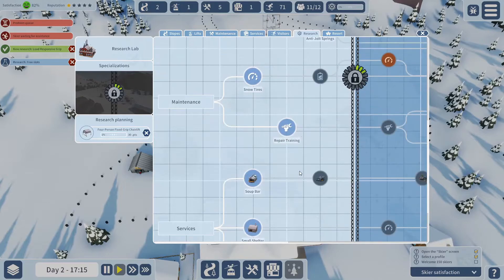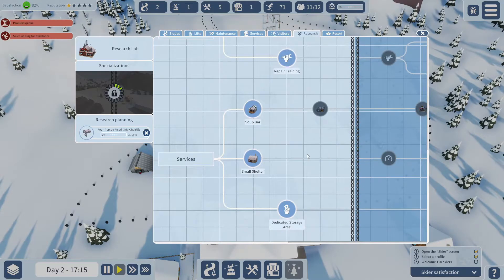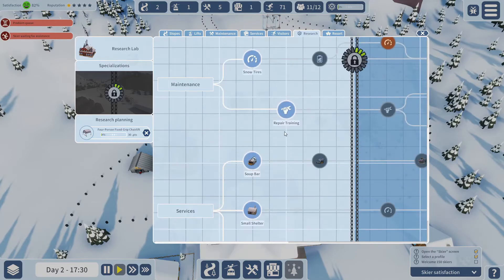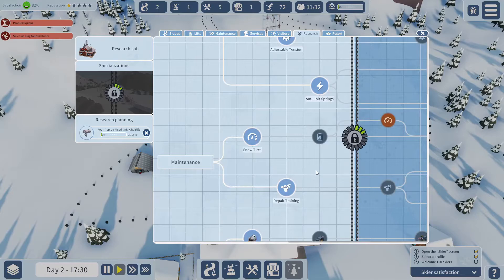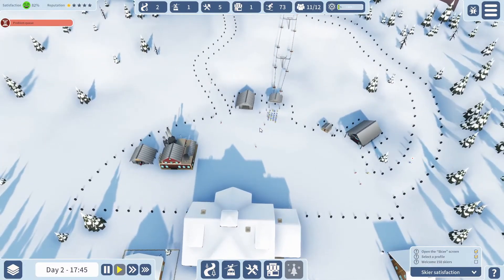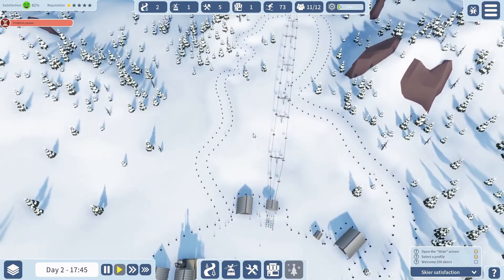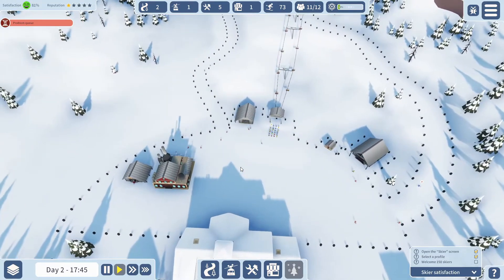There is a lot of stuff you can research to unlock different buildings, which will meet the different needs of people — different food, shelter from the environment. Anti-jolt springs just make your rides a little bit easier on the chair lift. So you generally get the gist of this game — you just make slopes, get visitors, and try to keep them happy. But it doesn't seem like it's a particularly in-depth game, if I'm honest.